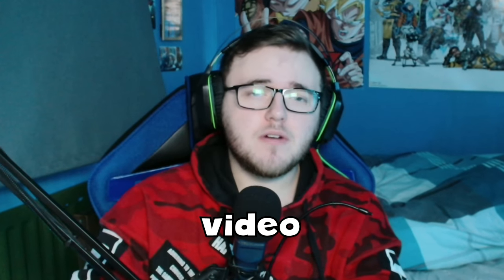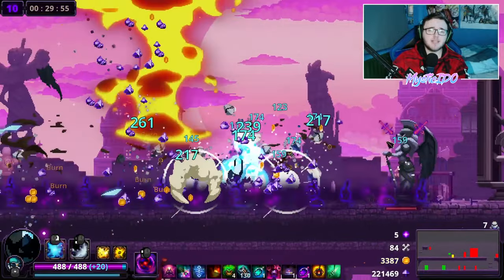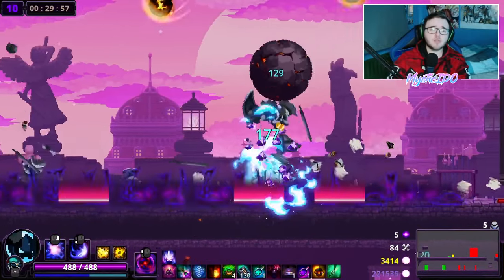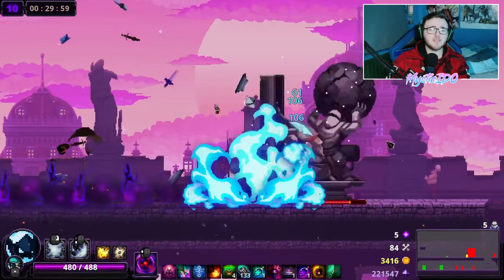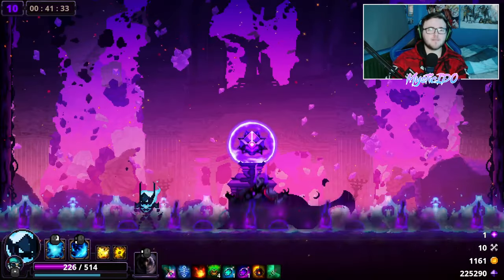For the final tip, it's simply practice. It takes time to learn enemy attacks, what builds work with what skulls, and which items are better than others. The more you play and the more skulls and items you test out, the better you will become — and in no time you'll be able to beat the first hero and get your first win. That was our 10 tips and tricks for Skull the Hero Slayer. If you enjoyed, drop a like and subscribe if you are new. This has been Mystic — see you in the next one. Peace.